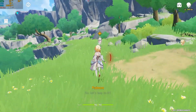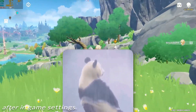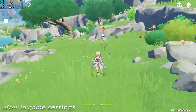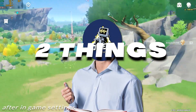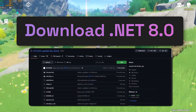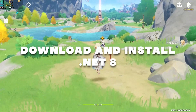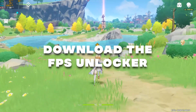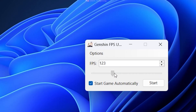After doing this step your game will run smoothly, but it will not cross the 60 FPS mark. To unlock the 60 FPS limit, you will need two things: .NET version 8 and an FPS Unlocker. First, download and install .NET version 8 — link in the description. Then download the FPS Unlocker — link in the description. Open the FPS Unlocker and fix the FPS to the maximum, which is 420 FPS.